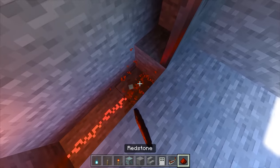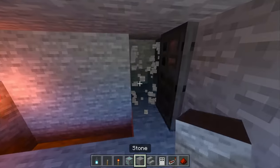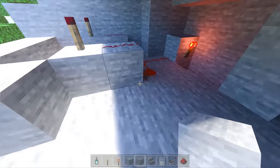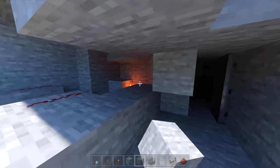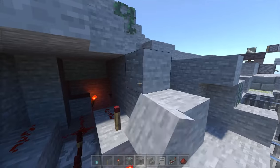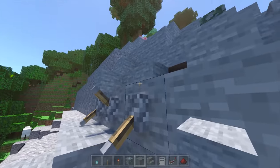We take a redstone torch off of the block to invert this signal again. Because remember, when this is on — when everything is correct — this is powered off, and we need it to be powered on. We're going to draw that wire over here to a door. And this can be the door to your hidden vault. The redstone can be hidden as well as you'd like, you can decorate it accordingly, and make sure to hide this redstone so that people can't easily find the combination.